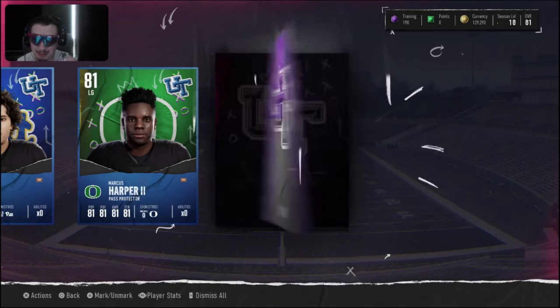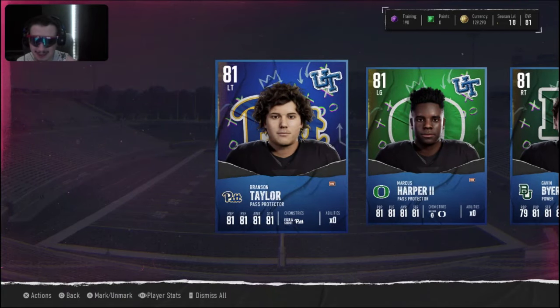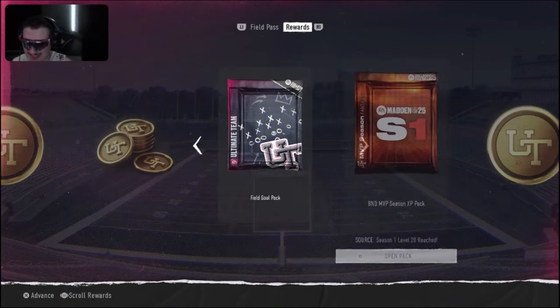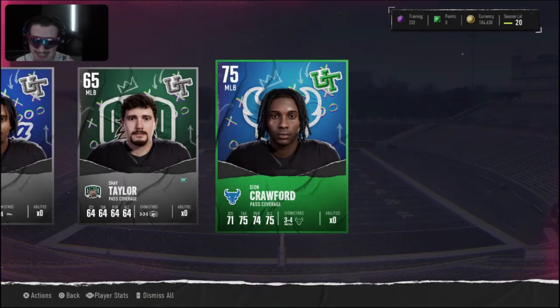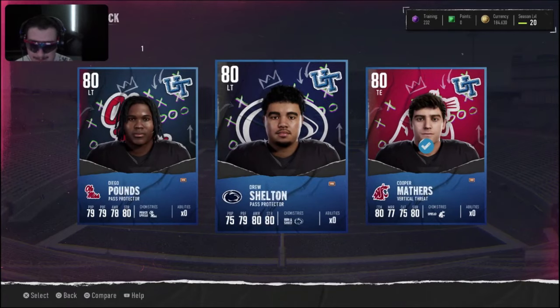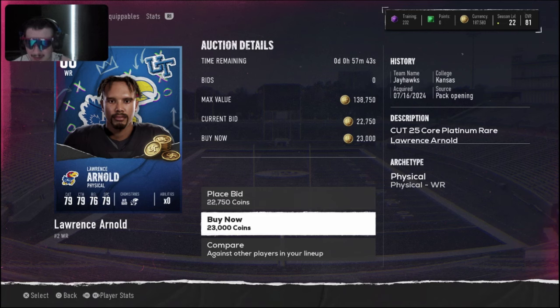We finally unlocked the varsity pack and I was really excited, but unfortunately it wasn't as great as I thought — we still got solid cards but I thought it'd be something insane. After finishing our head-to-head season we got a field goal pack and an MVP bundle type thing. In the field goal pack we got Deon Crawford and a 70 overall, and in the MVP one we got a nice 80 overall plus a choice between two tackles — but we already had enough tackles.